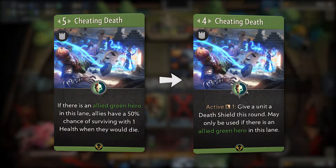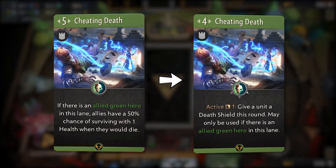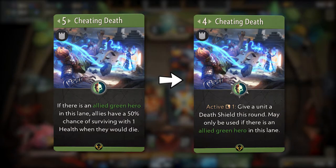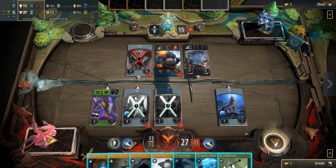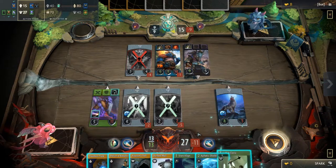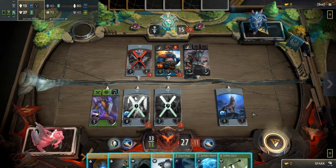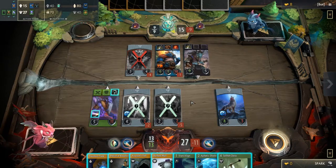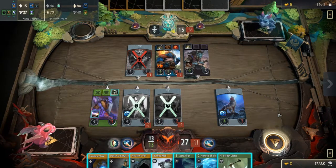Cheating Death, much to the joy of the community, has finally gotten its nerfs. It now reads: Active, with a cooldown of 1, give a unit death shield this round. May only be used if there is an allied green hero in this lane. This is significantly worse from what it did before. You can only protect one unit per round, although without any random chance, and it'll cost you an action to do so. These changes are so heavy that it is unlikely that we will see this card played in Constructed any more.